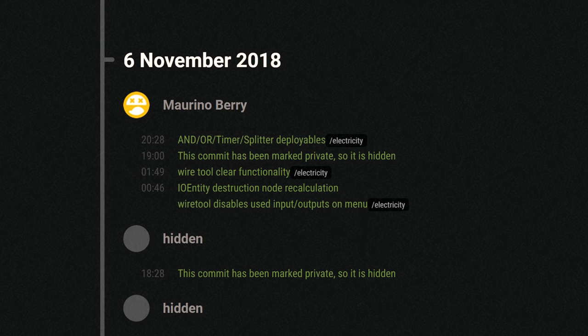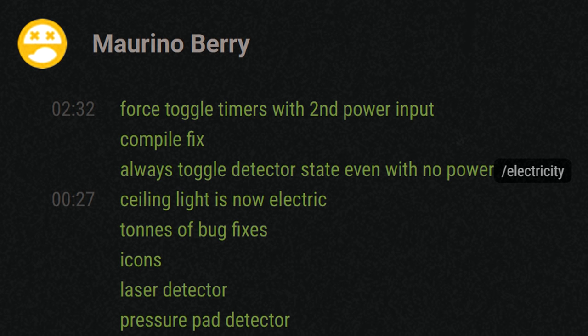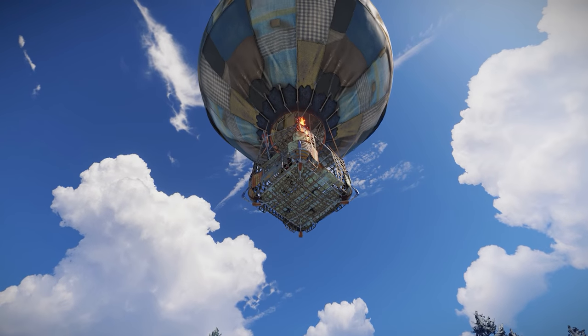So suddenly earlier this week some commits started popping up about electricity, wires, logic gates, that sort of thing. And it seems like now other projects like the hot air balloon and cargo ship are in a decent shape.